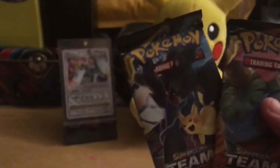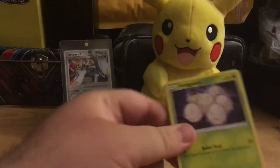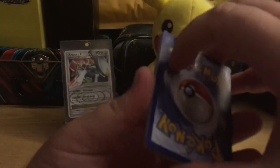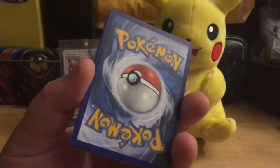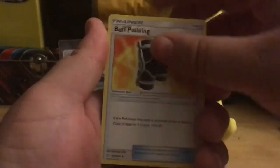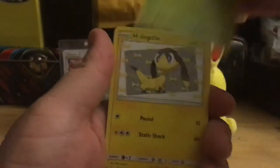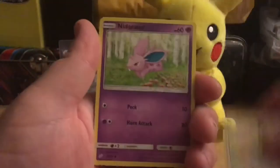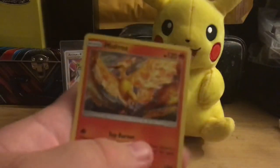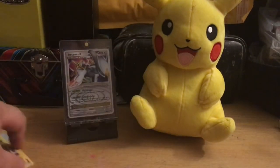Now we've got Team Up. Obviously got to save the Pikachu pack for last. It would be cool to pull that Rainbow Rare Pikachu and Zekrom — the chase card. I already have one in my collection, but it's still a cool card. Fairy again. Buff Padding, Spiritomb, Heliolisk, Exeggcute, Helioptile, Meowth, Nidoran, Larvitar, Reverse Skarmory, and a Holo Moltres. Cool card. Nothing too exciting so far.